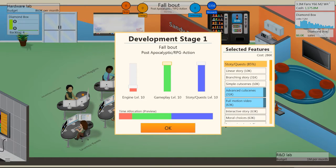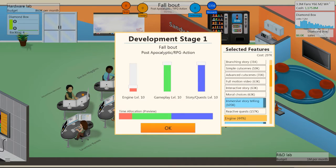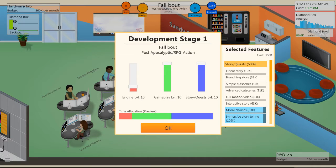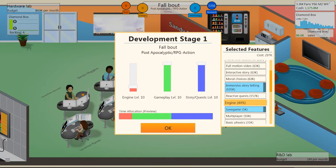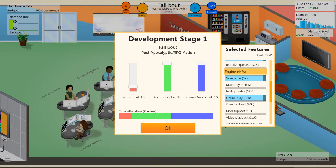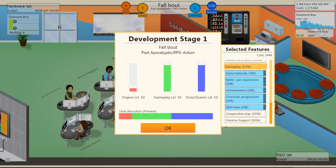Since it's only 85%, I want to take off Full Motion Video and add Interactive Story, Immersive Storytelling, and Moral Choices. Also, if your engine efficiency for a feature is at 44%, I'll click off Online Gameplay to bring it up. When efficiency is low, it lowers your score and does more harm than good.